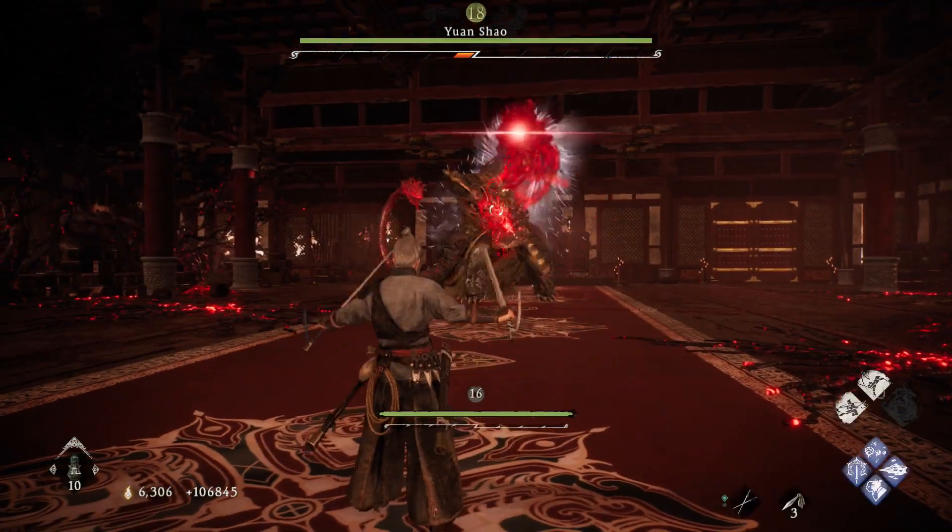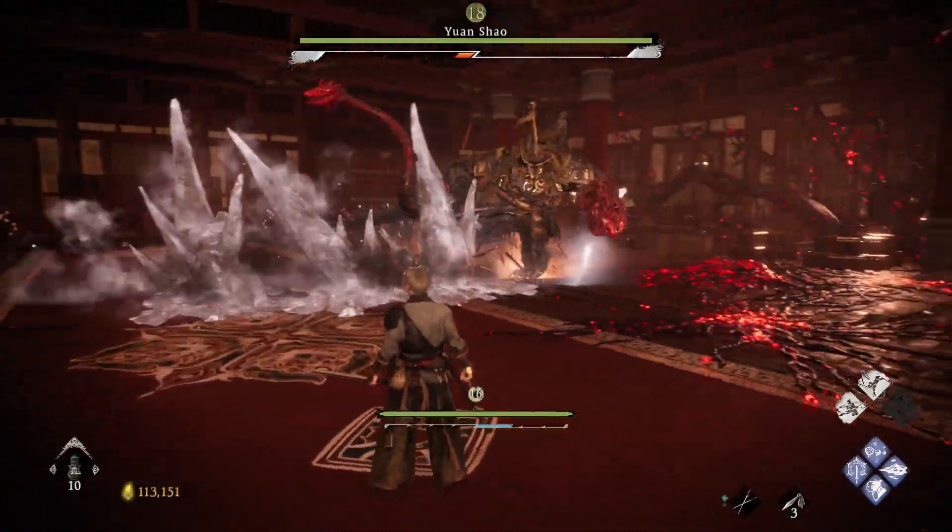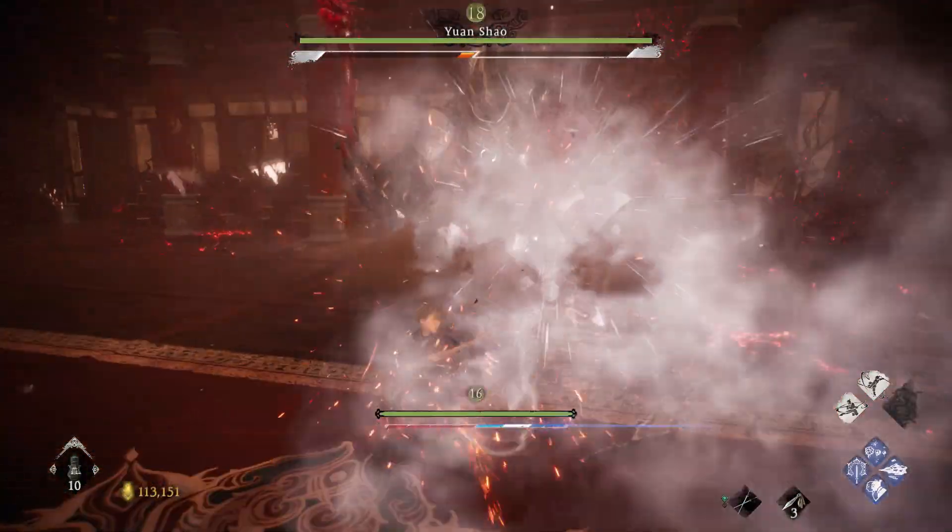Alright, here we go. This red attack when he throws the turtle — make sure you counter and deflect this. If not, it's going to roam around the arena and it's going to be a real pain in the ass.